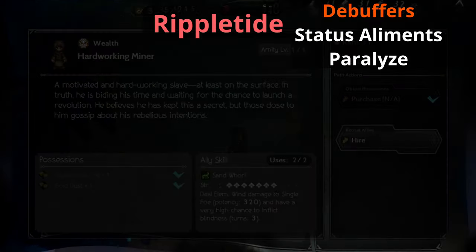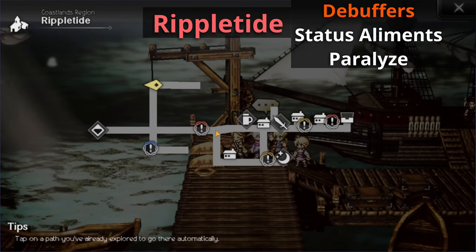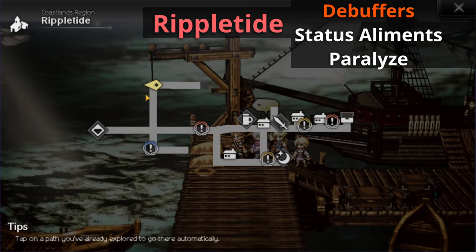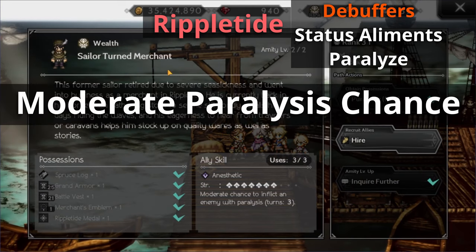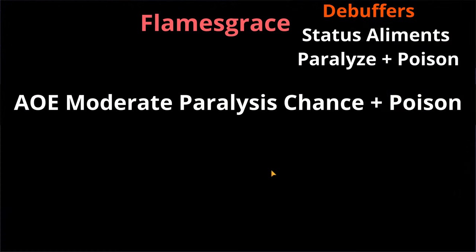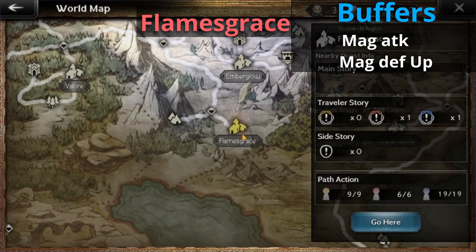Let's head to Ripple Tide and talk about paralyze. Right now in the game there is no NPC that gives a high chance of paralysis. Move all the way up to the ship area in the upper left corner and talk to a guy called the Sailor Turned Merchant. He has a moderate paralysis chance. Additionally, let's head over to Flames Grace and talk to the Drunken Soldier inside the tavern. He has an AoE moderate paralysis chance plus poison.